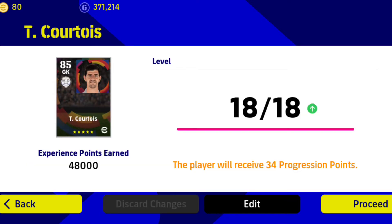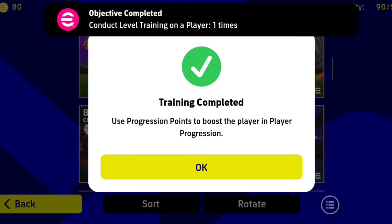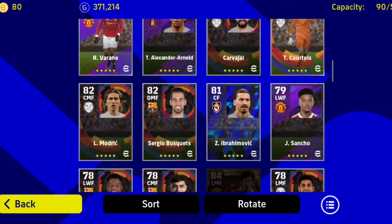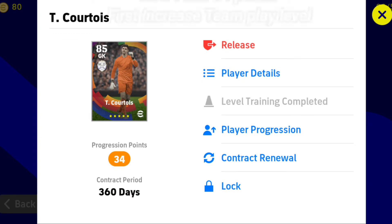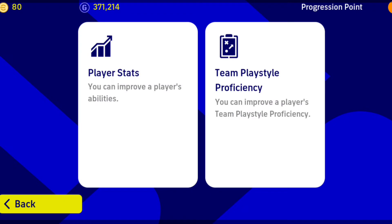So when you complete the level training, we will improve the display, and then we will improve the card. And then we will talk about the progression points. In the progression points, first, improve the team play style.